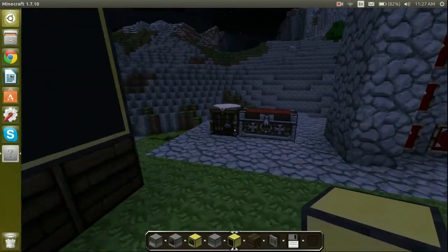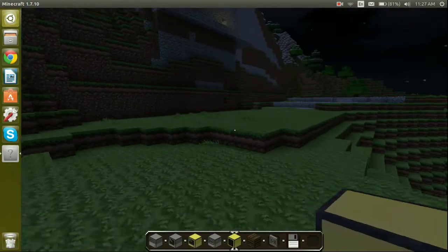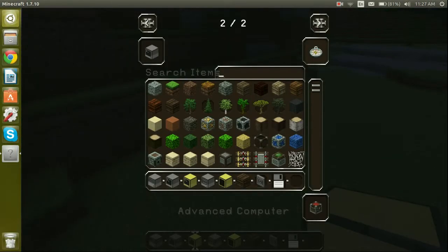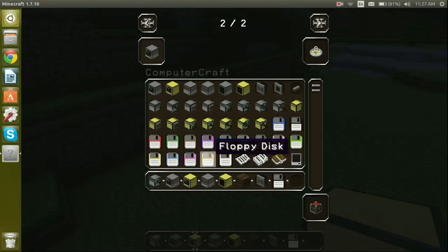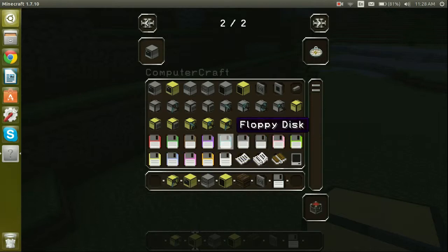That's about all I know for the computers, so let's move to the turtles. Let's click on ComputerCraft and get a digging turtle and a mining turtle. I'll use an advanced mining turtle — they're practically the same, just slightly more advanced.